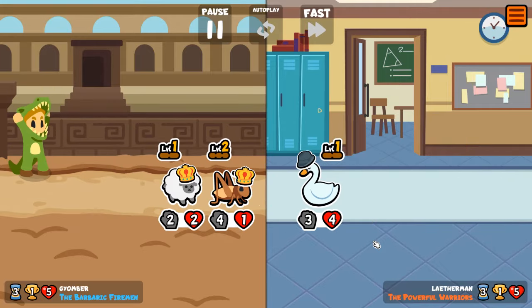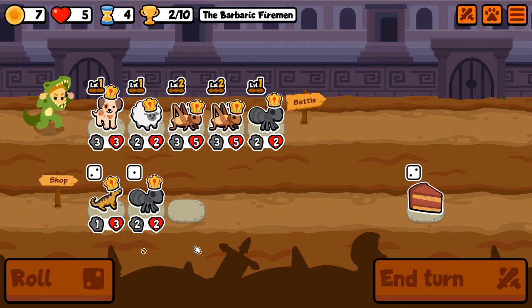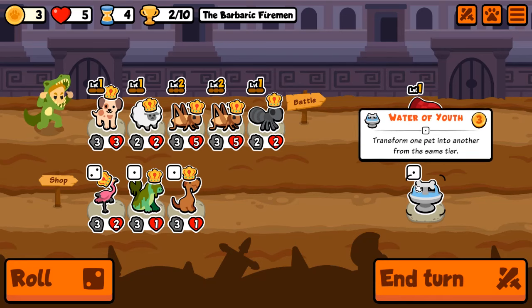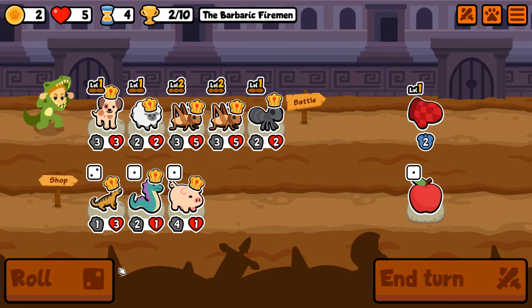the Jersey Devil is still really powerful. Basically, the Jersey Devil buffs summoned pets relative to how many level 3 pets have been sold. If you manage 5 sells with a level 3, you can get a maximum 15/15 to any summon, which is just stupidly strong. The way I play customs now is very, very silly — I try to greed really hard, trying to find as many level 3s as possible.